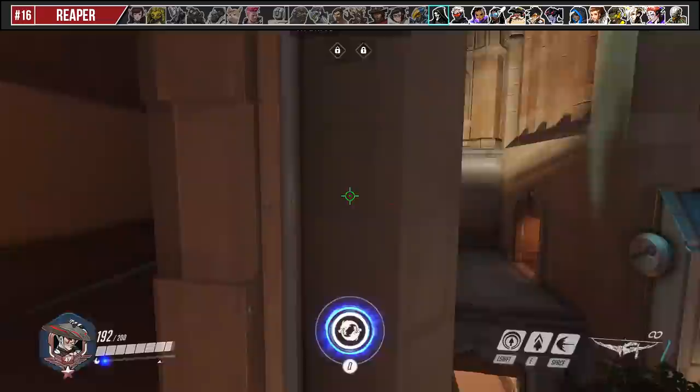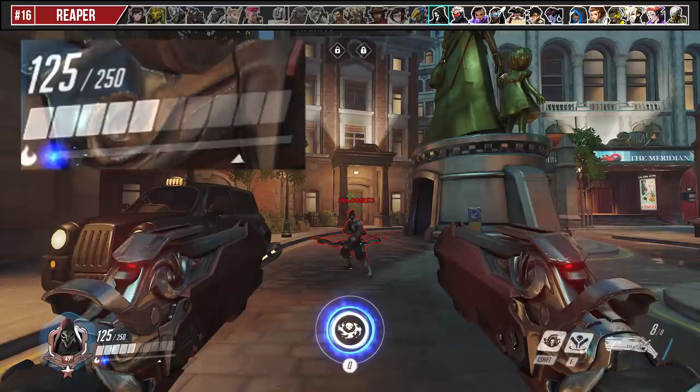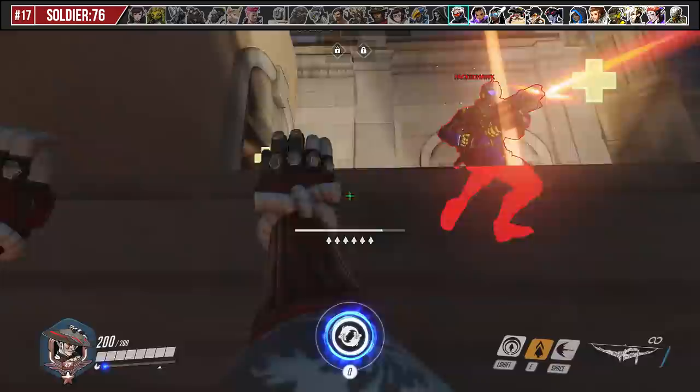Respect Reaper and abuse his biggest weakness, which is his range. Wall climb and play at the high ground, and you can one-shot him with a headshot or two-shot him with two fully charged shots. A friendly reminder that Hanzo's arrow does the most damage of projectile heroes at 125 when fully charged.